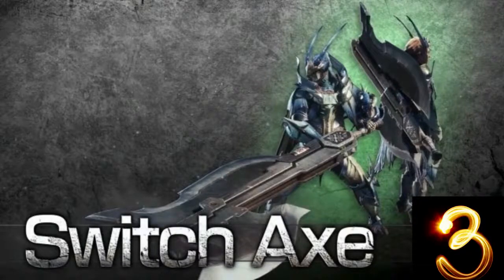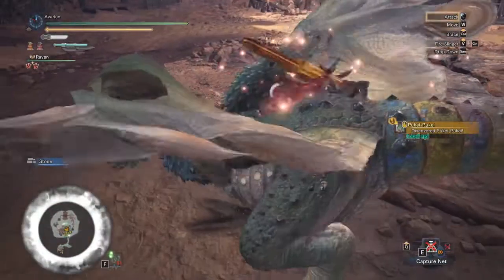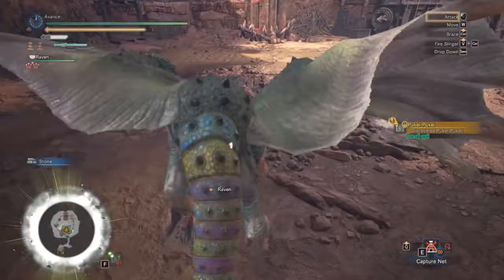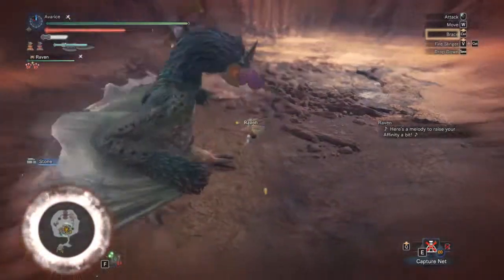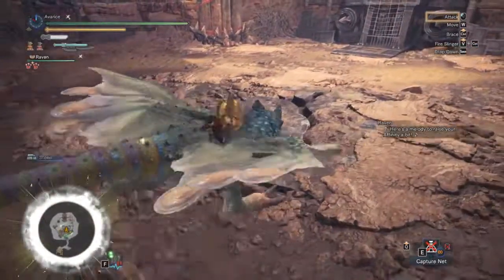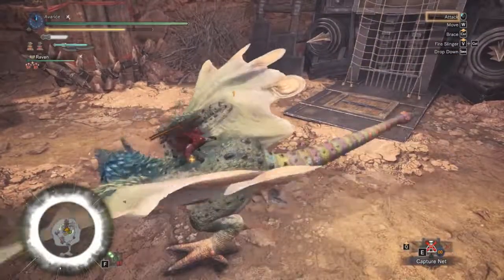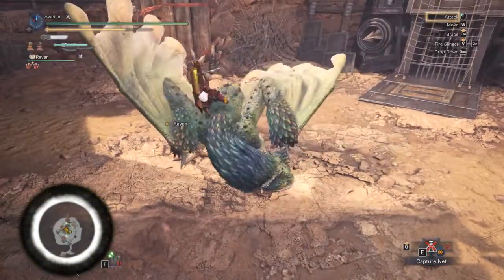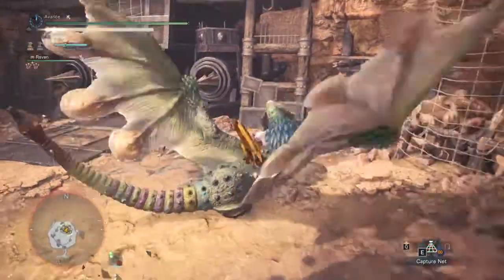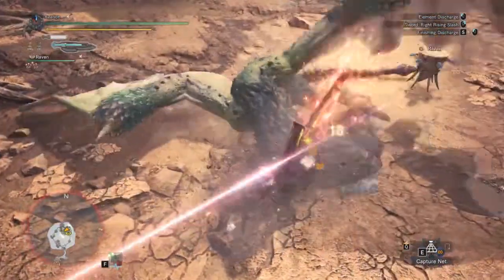Now on to number three: the Switch Axe. The Switch Axe is a great weapon. It can turn into an axe and it can turn into a sword. What more do you want? But it has another great ability — it can thrust the sword into its enemies and make mini explosions charged with a final giant explosion! The Switch Axe is my third favorite weapon because it's cool, it's great, and it does a lot of damage!